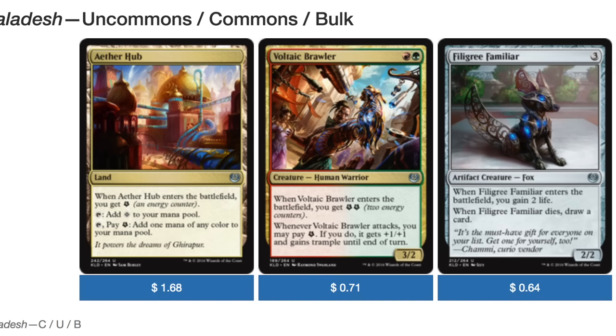For the uncommons, Forhub is the only uncommon over a dollar. The next uncommon is at 71 cents, and the one after that is at 64 cents. So it's either a Forhub or bust for the uncommons.